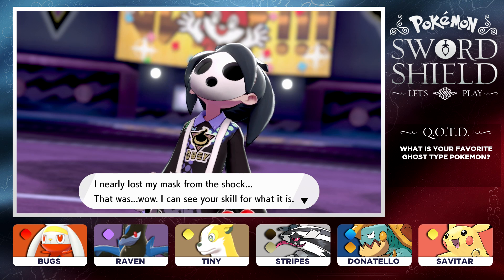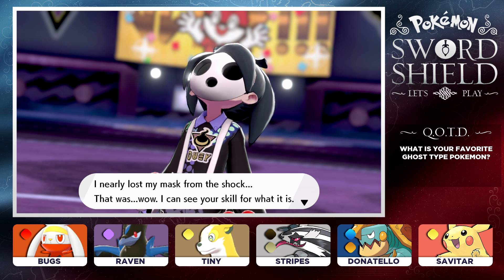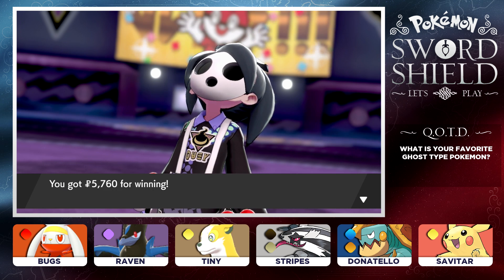Would you look at Gigantamax Gengar — it's absolutely terrifying, so huge that only its mouth comes out! Let's go for the Bite with Tiny — that actually did a lot of damage. Here comes Max Darkness, and Tiny tanked it out with 26 HP left. Another Bite — that's going to be super effective. We almost took down the Gengar with G-Max Terror. Good work, Tiny! But now it's time to send out Stripes and Dynamax our Linoone. It's show time — Max Darkness on the Gengar, and the Gengar is down! We defeated Gym Leader Alistair and got 5760 for winning.